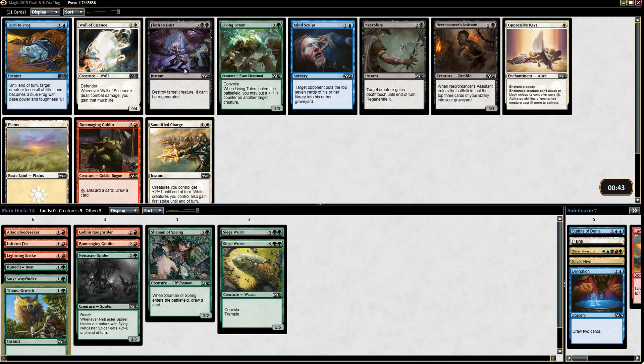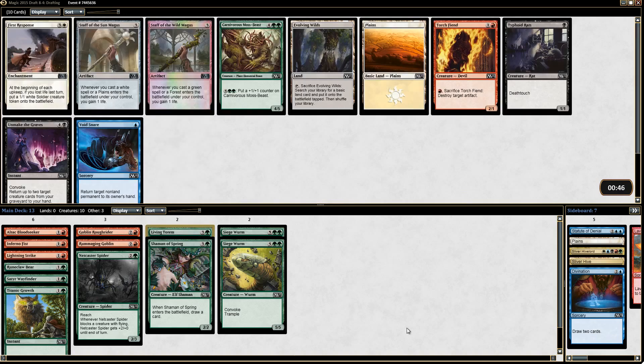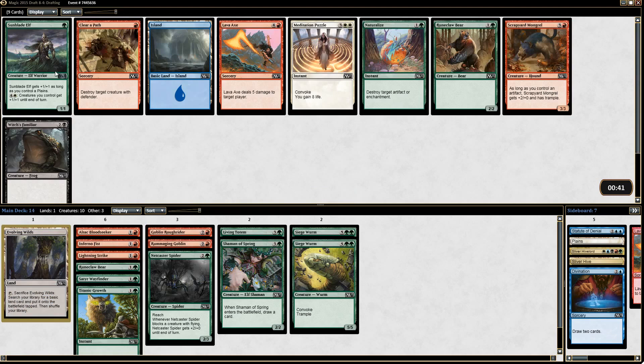This pack has got some good cards in blue and black and white and we're going to pick up a Living Totem, which is an okay card. Not much else here — a Torch Fiend or an Evolving Wilds. I think I'd rather just have the Evolving Wilds to maybe splash for something, like white.